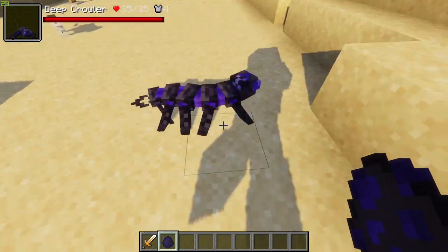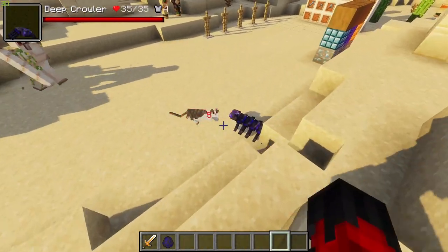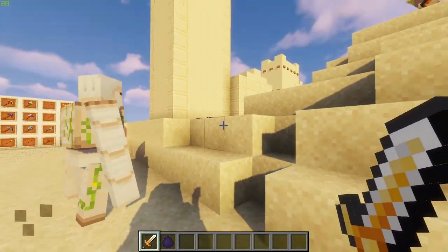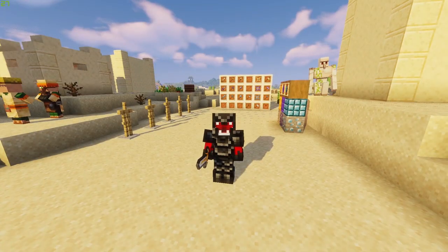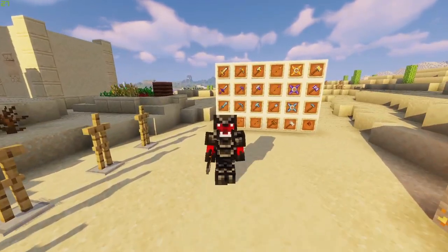Last but not least we have the deep crawler. These guys will drop some shade stone shards when killed. They are very fast and tend to attack almost everything — they are a very aggressive mob. As you can see, the golems are not their biggest fans. That's it for the Evolved RPG mod!